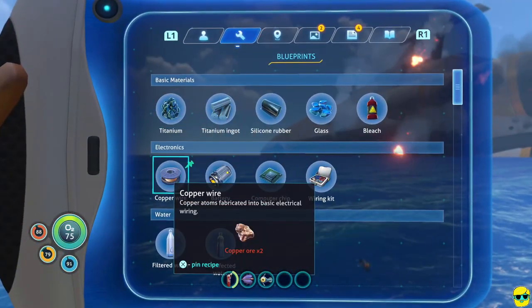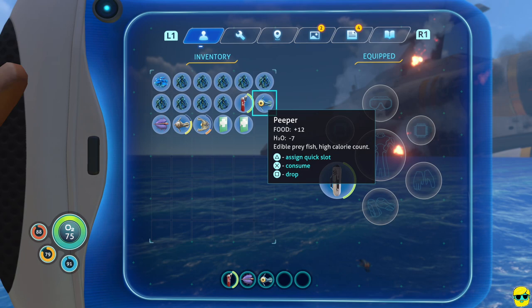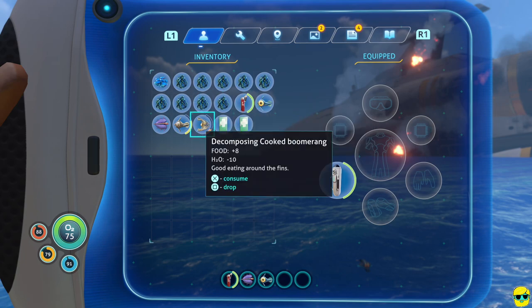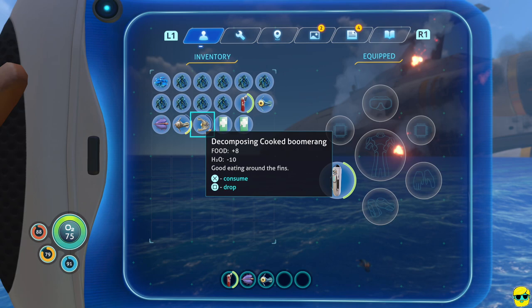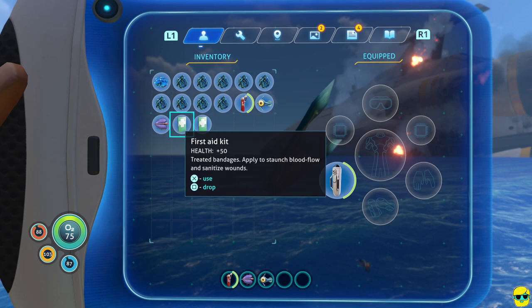Let's take a look at our inventory. We have a bunch of titanium and some food. I might want to eat this decomposing cooked boomerang, but it says H2O minus 10 — it's too rotten and will drain our water. So I'm just going to drop it and eat this other one instead. It'll overfeed us slightly, but we can eat it before it spoils. You can see our satiety went slightly above 100, which is fine.